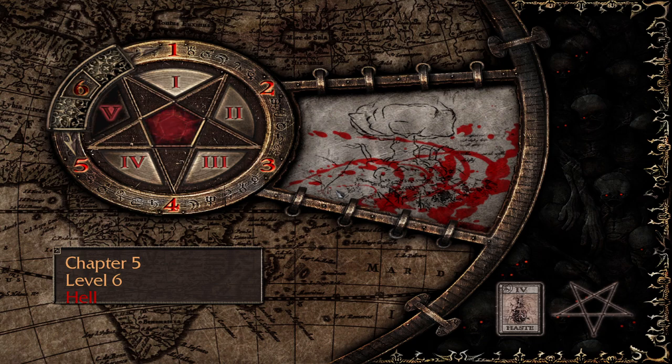Welcome back to Painkiller Reload. We are on the final level in the original campaign — level six, Hell. We are about to face Lucifer himself. I have done this before in the original; it took me a while to figure it out back when I did this.